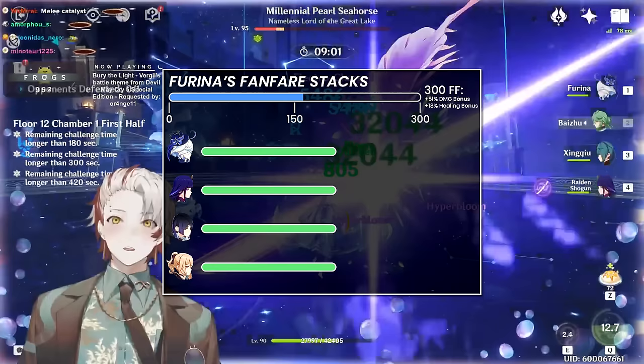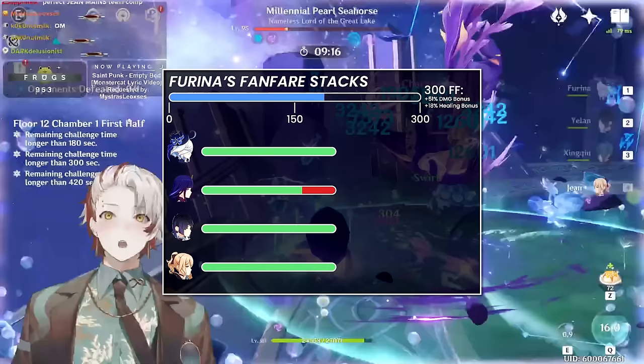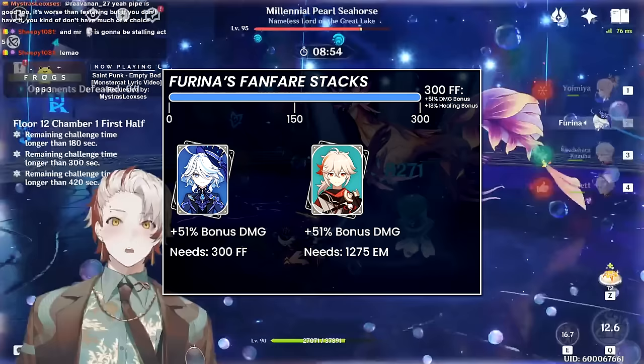An ally losing 25% of their HP from getting hit would add 25 Fanfare points, so on and so forth. These points cap at 300, and scale into a damage bonus and healing bonus buff at a pretty high conversion. At level 6, 300 points is 51% damage bonus and 18% healing bonus. To put this into perspective, 51% damage bonus from Furina is equivalent to a 1275 elemental mastery Kazuha transferring to allies with his ascension 4 passive.